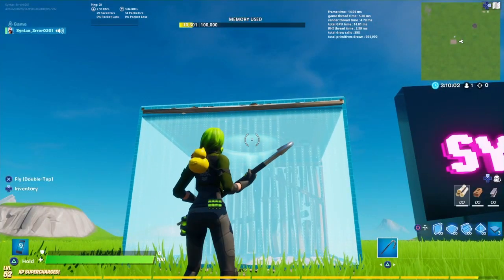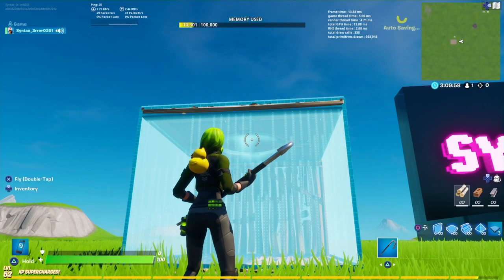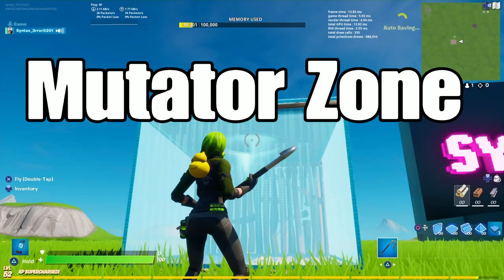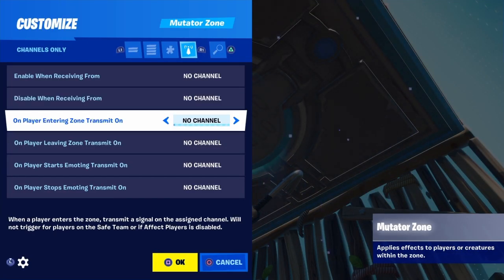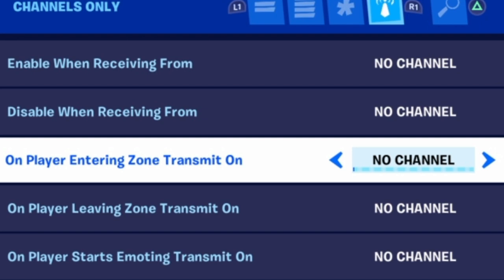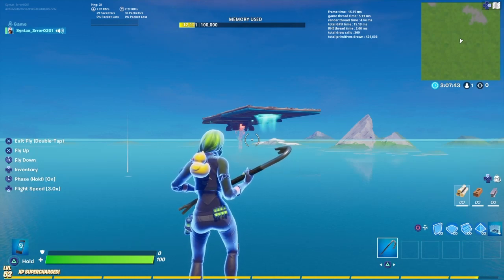At the start of the video you may remember me standing in front of this thing here — this is actually what's used to teleport you back down to the bottom. It is called a mutator zone. In the mutator zone settings, you have an option that says 'on player entering zone, transmit on channel' — whichever channel from 1 through 100 you want to pick.